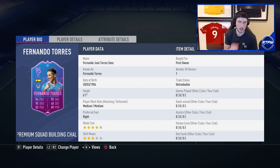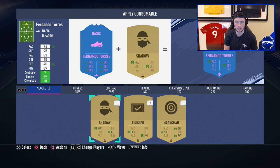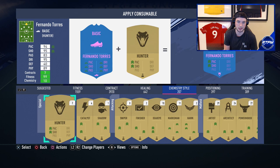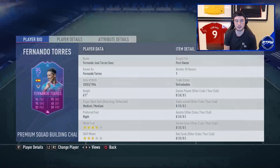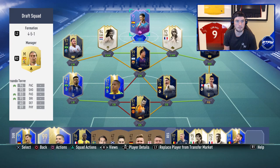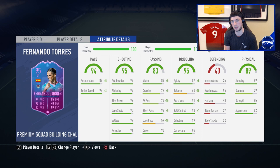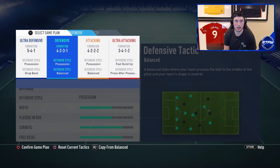The SBC is just an 84-rated squad — maybe one Team of the Season card — super easy to complete. In terms of chemistry style, I want to increase the acceleration, finishing, and balance. I'm going to go with an Engine. With 10 chemistry, that gives him plus-five acceleration and plus-two sprint speed, so acceleration goes to 93, sprint speed to 99, vision to 93, agility to 92, balance up to 72, ball control 98, dribbling 99, and strength stays at 95. The card looks really good — I'm excited to try him out.